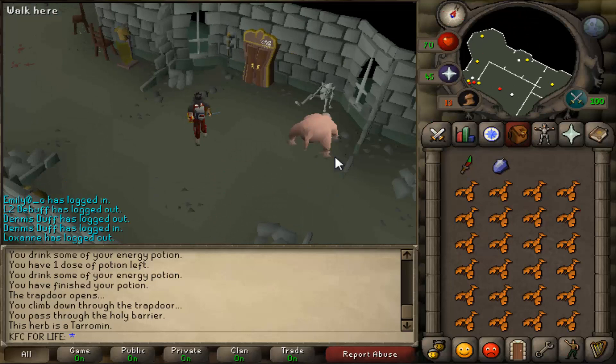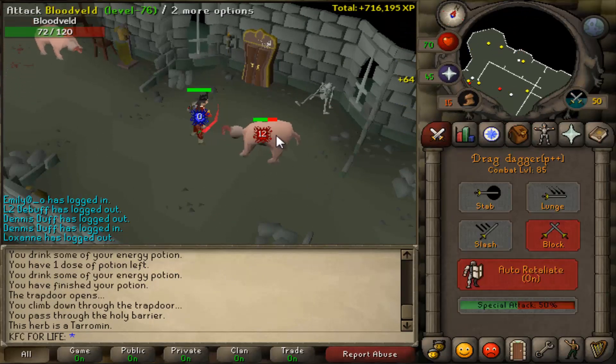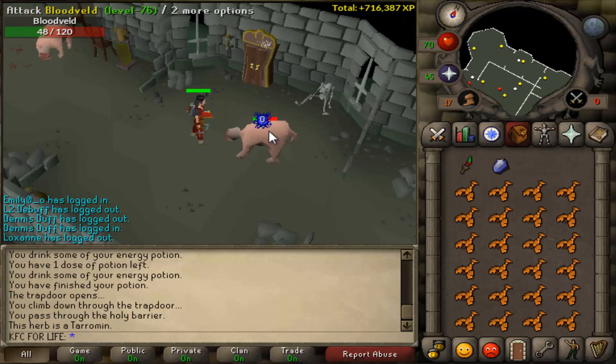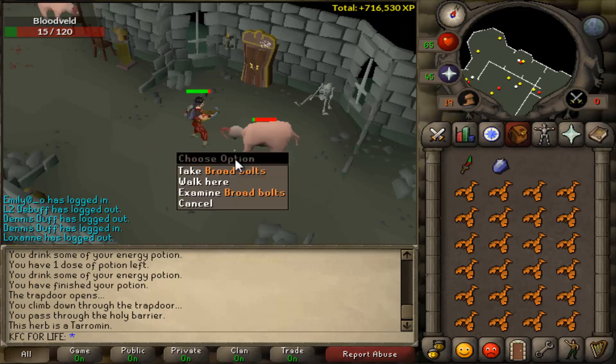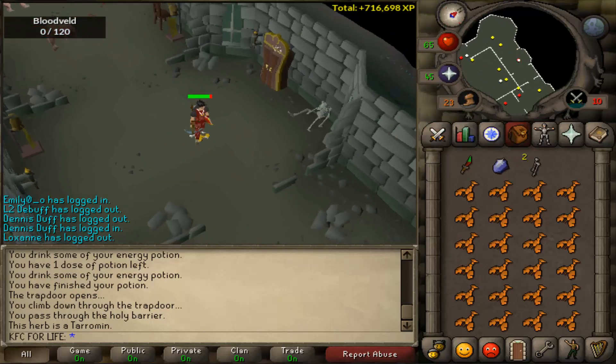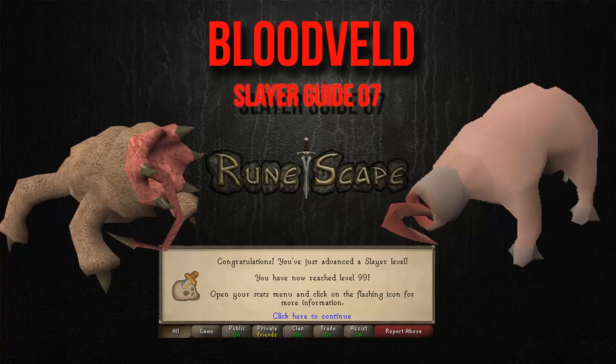To kill them, you can see I just take out my spec weapon, spec them out, and start ranging. It's pretty easy, nothing too special. You can prayer flick and use protect melee if you want — sometimes I did when I really wanted to, but I was lazy. Pretty much just some range and an easy task, nothing too special. Get some good slayer XP and ranging XP.